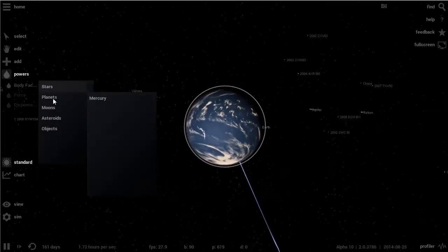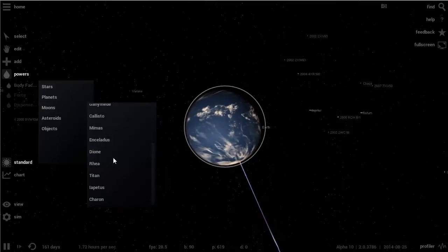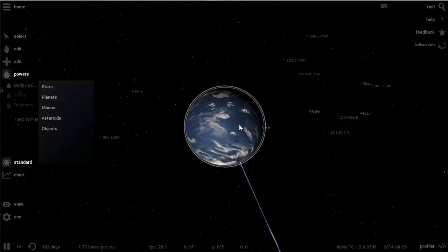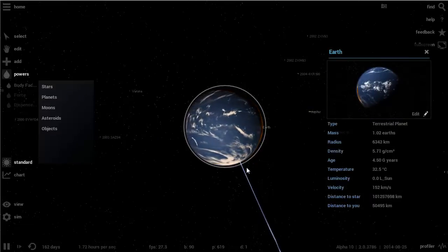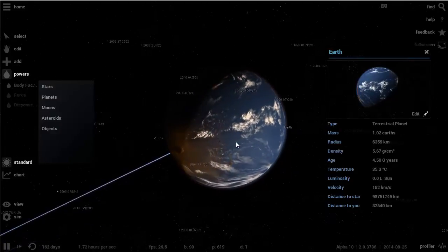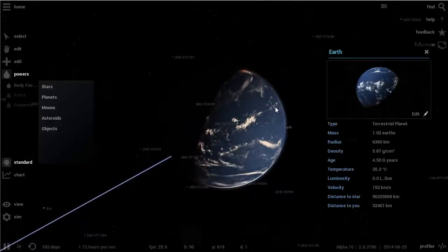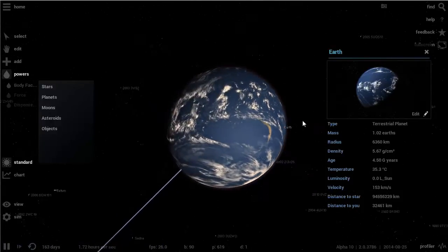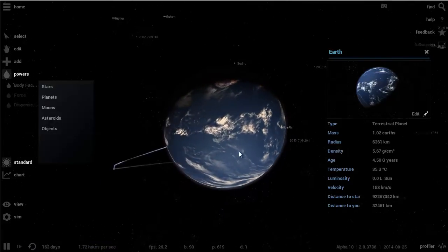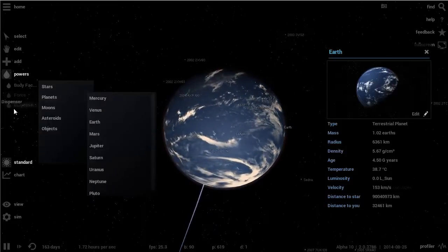There's also something called Body Factory, which basically generates different objects. For example, I can generate Titan right next to here — and okay, that happened. I didn't really want to do this, but it smacked into my home planet and there's a big hole somewhere because Titan has just officially collided with Earth. It's now a little bit heavier because I accidentally collapsed Titan onto it.